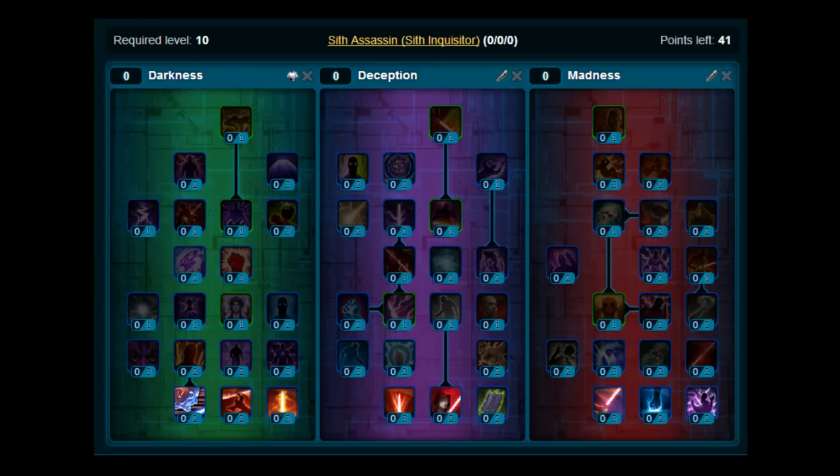Hi guys, I've got another build for you here. This time we're continuing with the 1.5 leveling builds, and I'm going to do a step-by-step one for the Sif Inquisitor Assassin. I'll put the points on, give you some direction of how to put the points on, and then give you some rotations that you can use with the build.